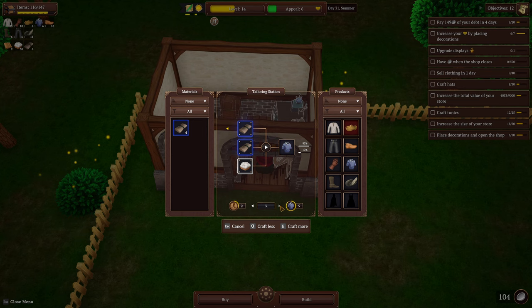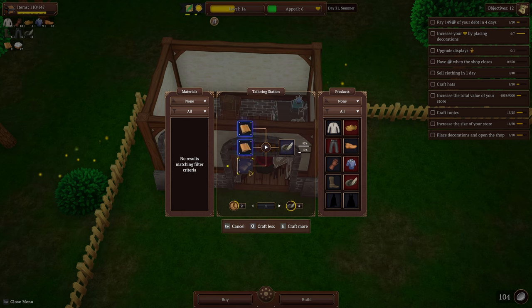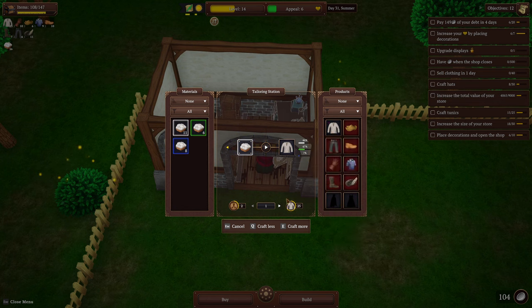Let's top up tunics. What are the hats again? Leather and linen, okay. I'll make a pair of boots for the end here and let's just make six more shirts because why not.